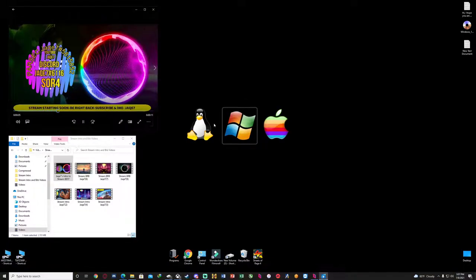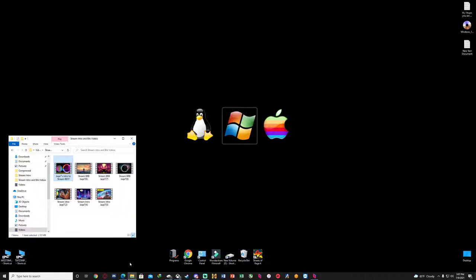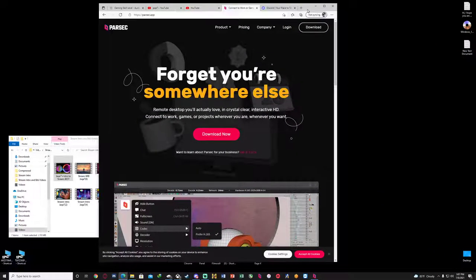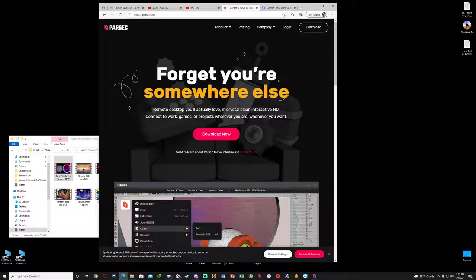If you wanted to learn how to do that, that's how I do these little intro videos. The next thing I'm going to talk about is Parsec. A lot of players don't know what it is. Parsec is an app where you download it - I'm going to link everything in the description - and it basically allows you to connect to another computer.